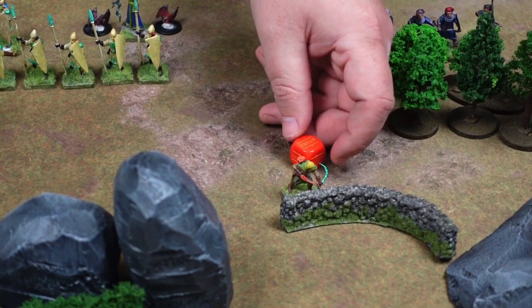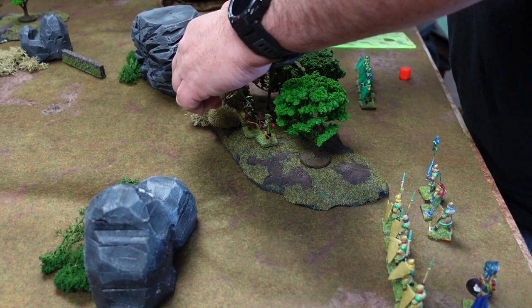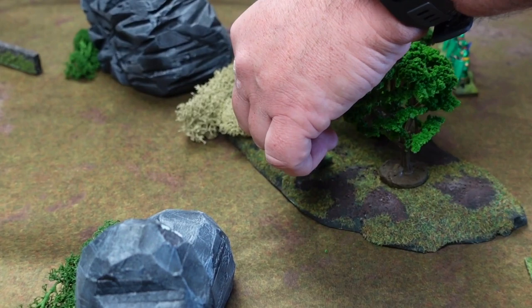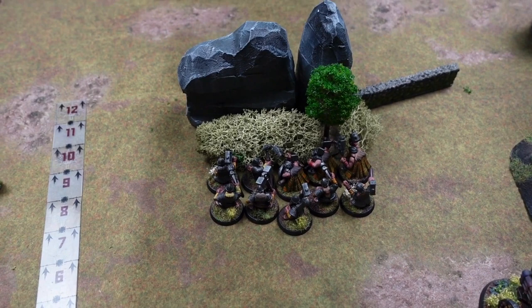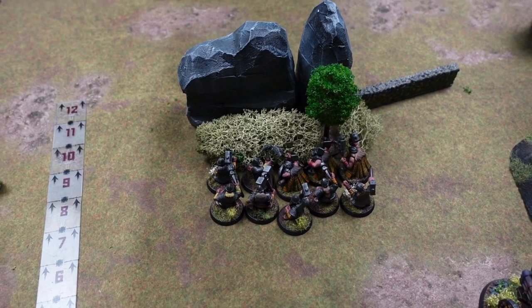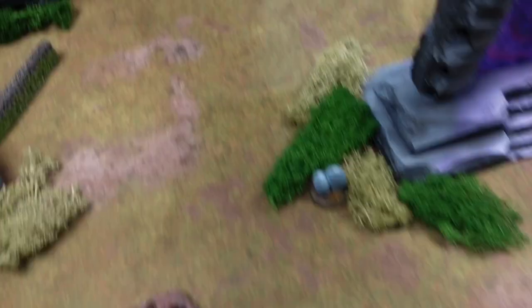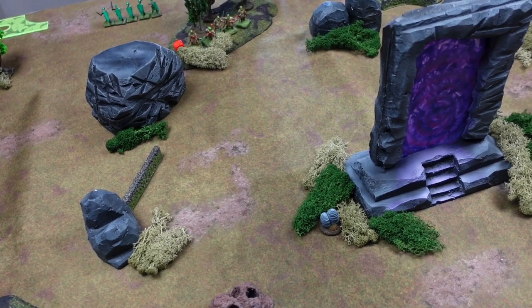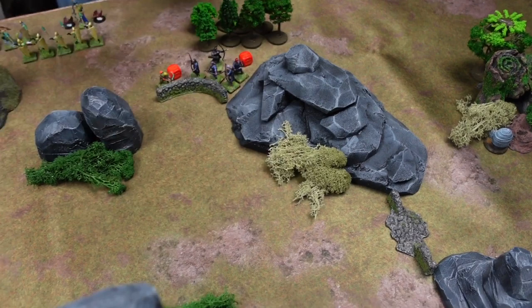Turn one begins. The hero takes a regular movement up the field to grab cover behind the wall. Mike moves his rangers up into the wood line. The regular archers perform a run move to get around the cluster of trees and up to the wall. The warriors move up — no big hurry, staying tucked back. My wizard moves up and tries to put a lightning bolt on the rangers, looking for a seven or less, rolling a six. Mike tries to counter-spell but rolls an eight, takes a pin, so the spell goes off.